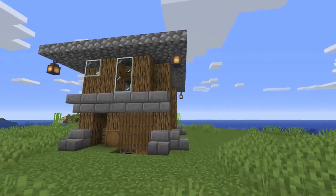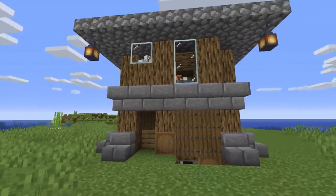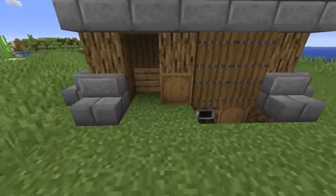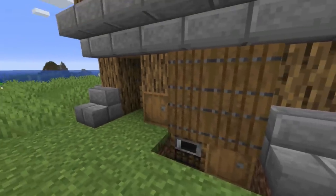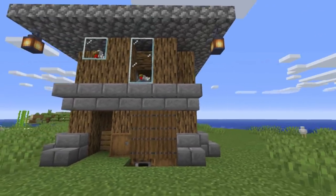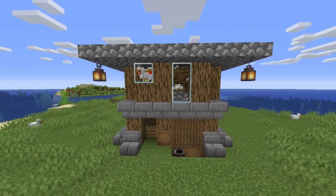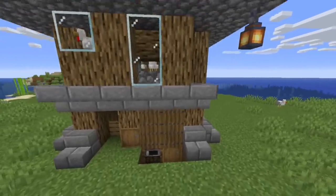I've put some lanterns on the corners just to make it a little bit more interesting, but I'm certain you can beautify this way better than I have — I've deliberately kept it pretty basic. Come in and put whatever fuel you want into that barrel; it will roll into the smoker so it's ready to start cooking chickens as soon as they get big.